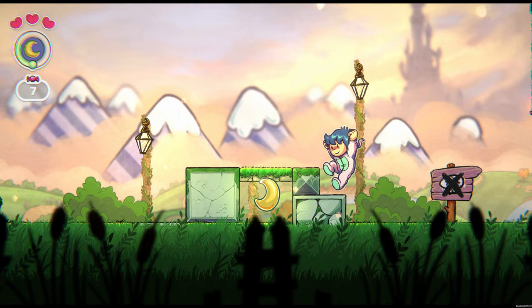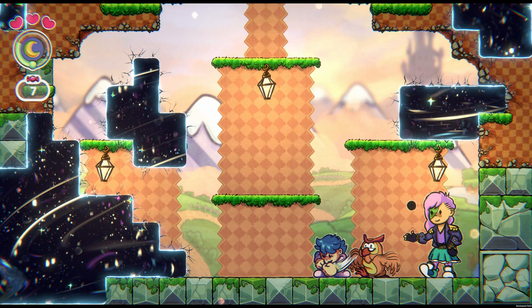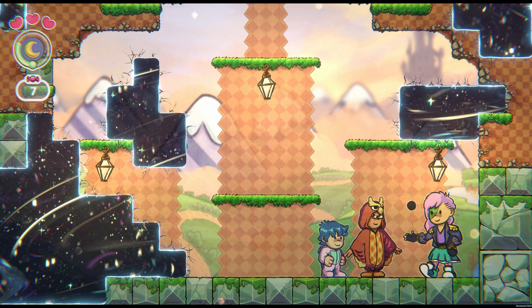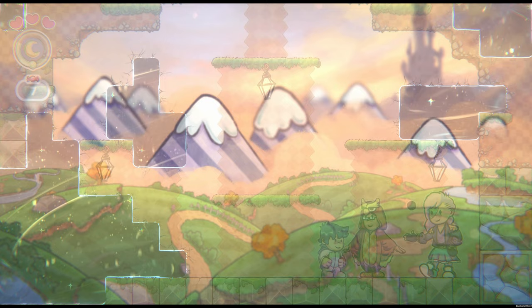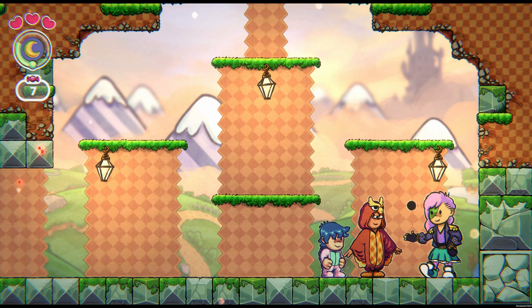We need to return the Scepter, heading to this part I sort of skipped over before. Minerva is going to thank us and start to explain a bit of the lore — that we've been here before but can't quite remember it. She'll help unlock this memory of the Dream Swap Plains. Once we unlock this memory, we will dissipate the Oblivion in this area, which unlocks some sections we couldn't get to before and allows for some secrets if you backtrack.